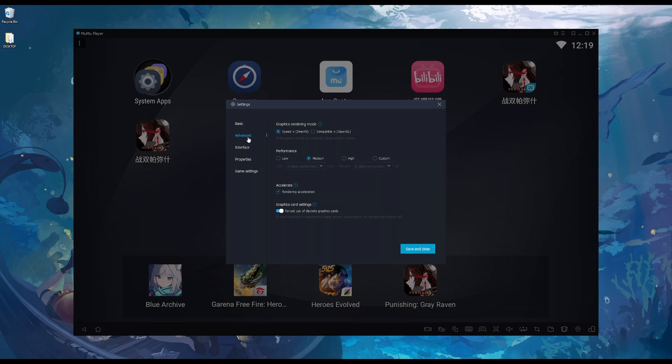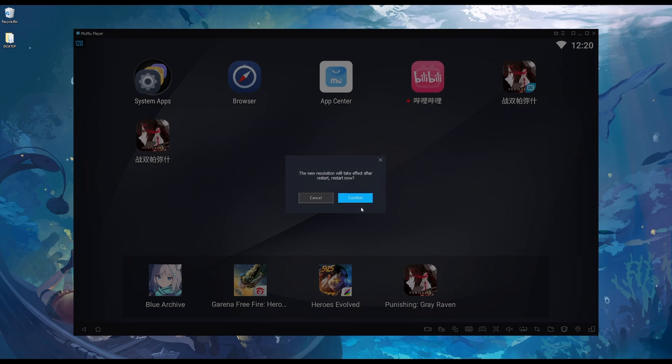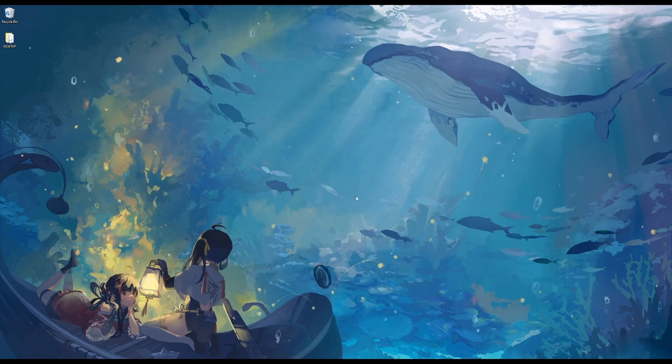Now let's move on to the Advanced tab. The emulator has DirectX by default, and you'll only want to change it to OpenGL if you're experiencing issues. For performance, I recommend 4 cores for the CPU and 4GB for the RAM. If you have hardware constraints, you can set it to 2 cores and 2GB of RAM. Next, enable both acceleration and graphics card settings first, and only turn them off if you experience issues during gameplay. Finally, under the Game Settings tab, enable Extra High FPS mode if you want PGR to run up to 120 frames. Once done, hit Save and Close, and the emulator will prompt a restart for the changes to take effect.